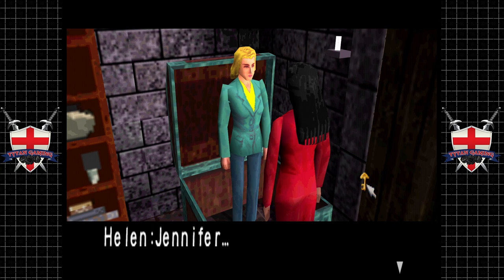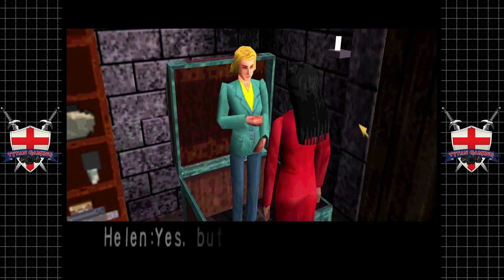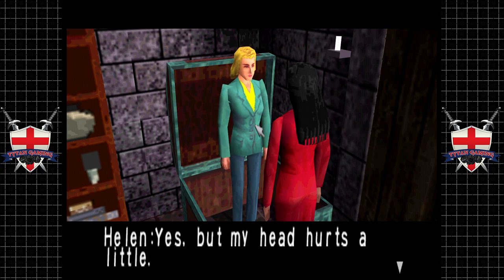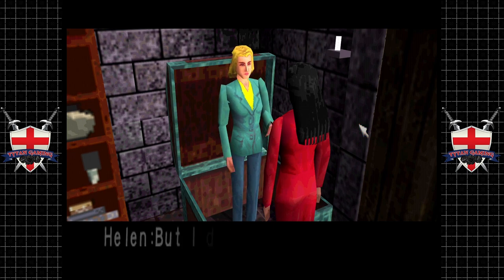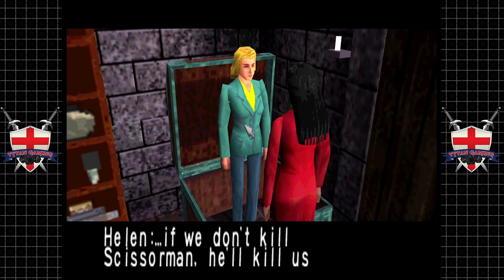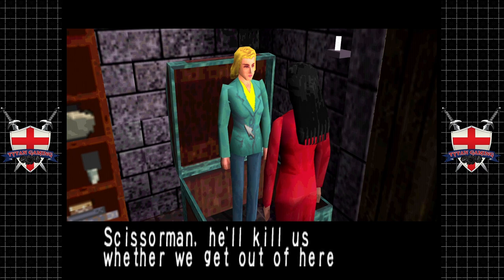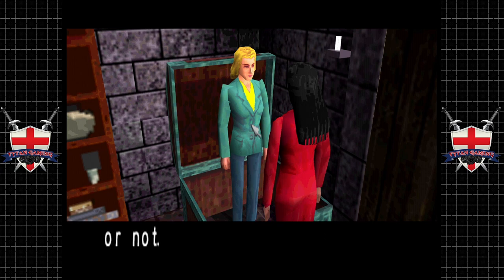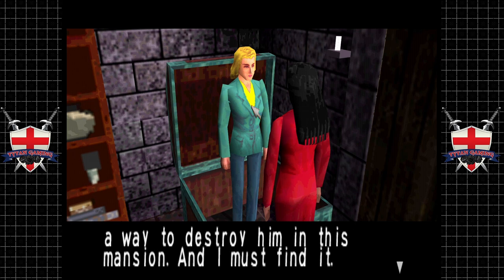She seems pretty chill about the whole thing. Jennifer asks if the other girl is all right. She replies that her head hurts a little. Jennifer asks if there's a way out. The other girl says she doesn't know, but if they don't kill Scissor Man, he'll kill them whether they get out or not. Yeah, he does seem to be following us literally everywhere. Jennifer says there must be a way to destroy him in this mansion and she must find it. Yeah, well you weren't going to find much in that box, were you.